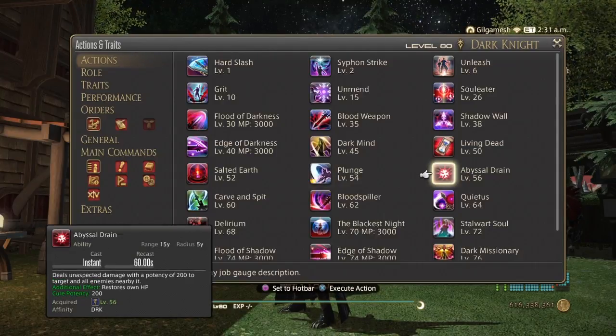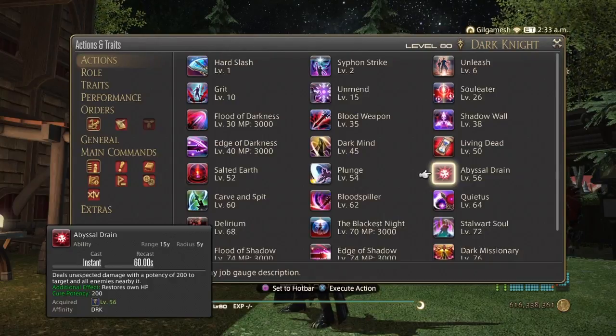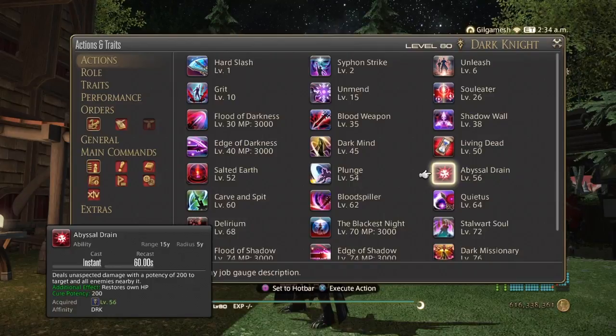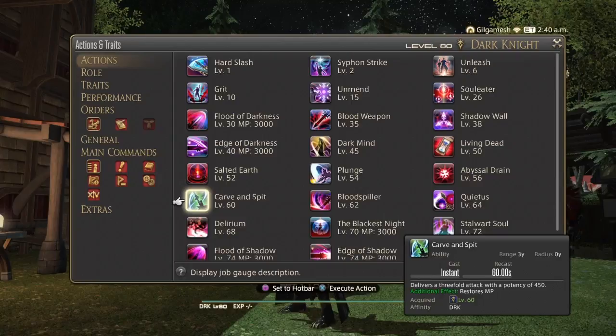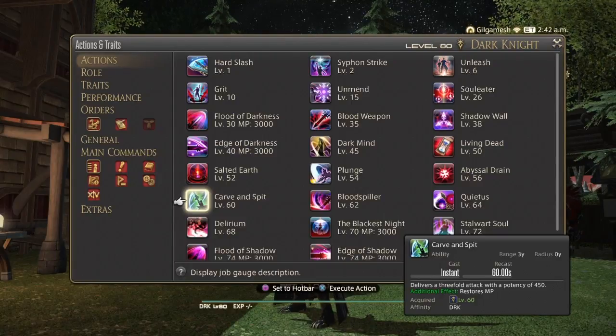Abyssal Drain deals damage with a potency of 200 to the target and all enemies nearby it, restores your own HP with a potency of 200, and has a recast timer of 60 seconds. Carve and Spit deals a threefold attack with a potency of 450 and restores MP, with a 60 second recast time.